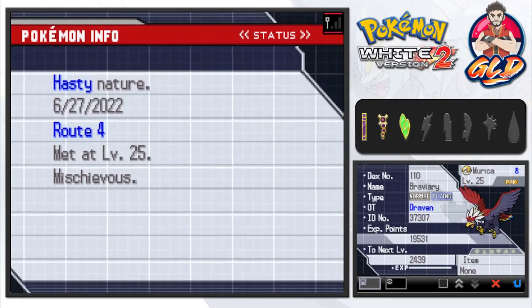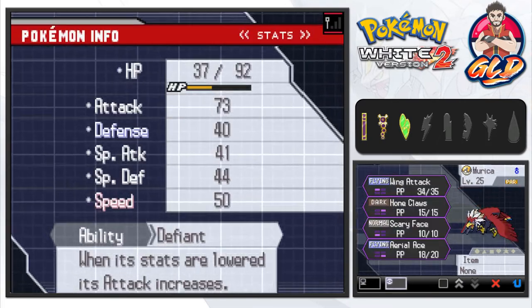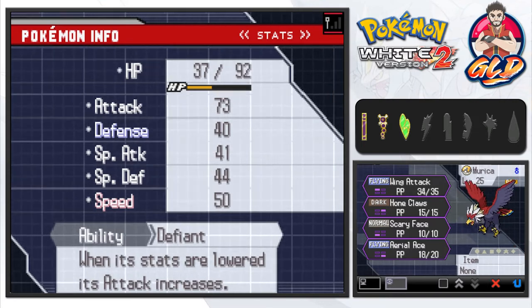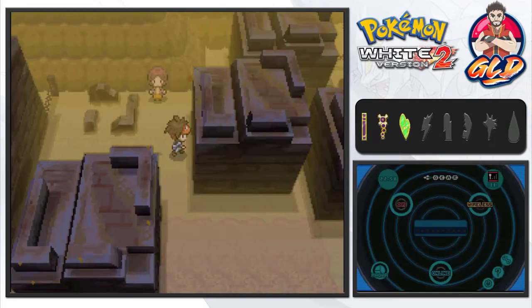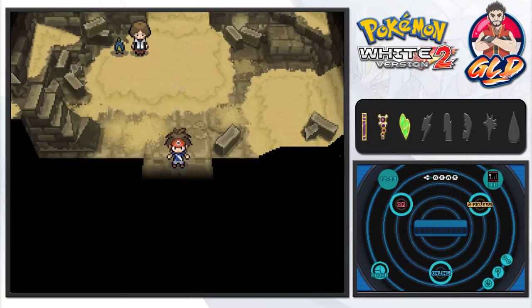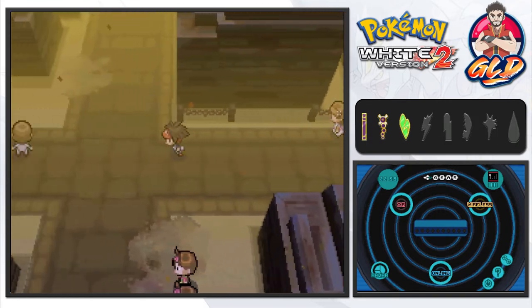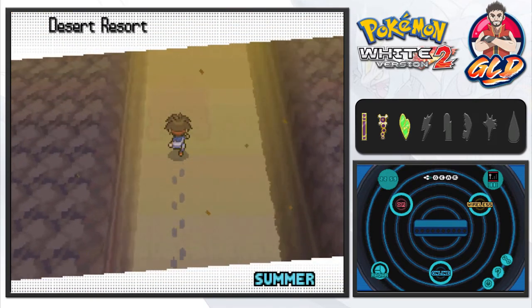Let's take a look at this Pokemon. Braviary has a Hasty nature, Flying and Normal type. It's got Wing Attack, Hone Claws, Scary Face, and Aerial Ace. Its ability is Defiant - when its stats are lowered, its attack increases. As you can see its physical attack is through the roof. Would I suggest you guys having one on your team? Heck yes, because it's one of the strongest Flying type Pokemon for physical attack. For the time being we're going to have this Pokemon on our team as we go to the Desert Resort.